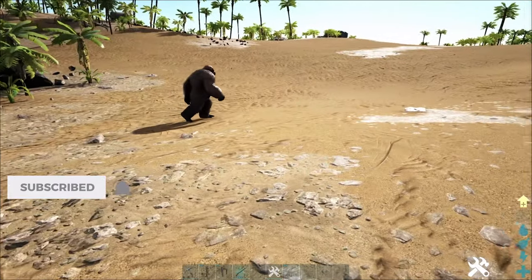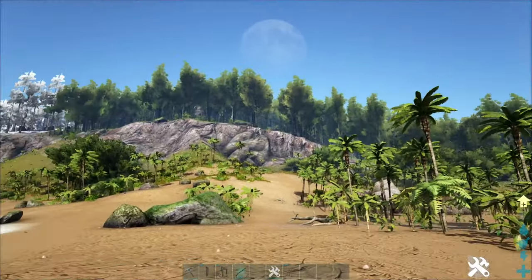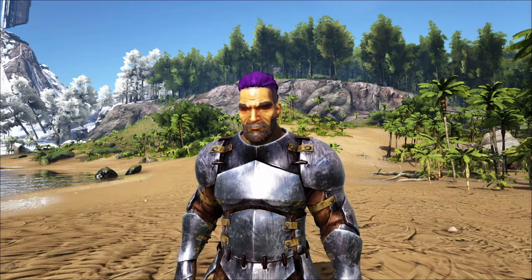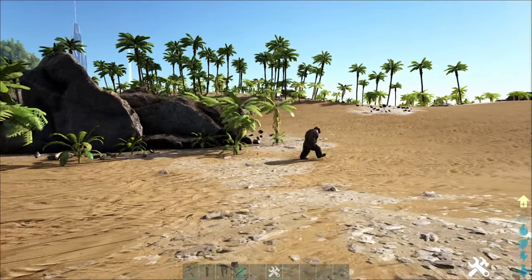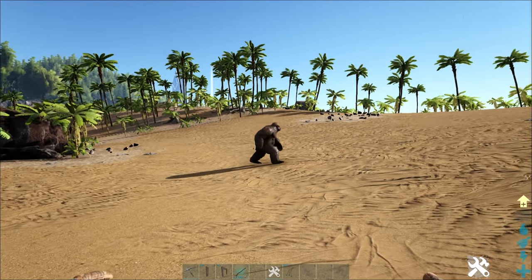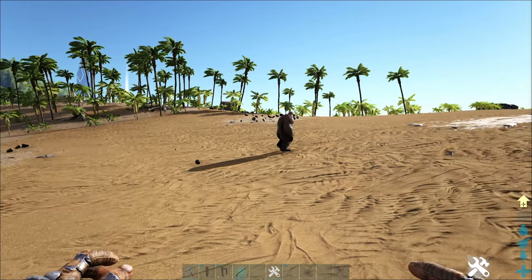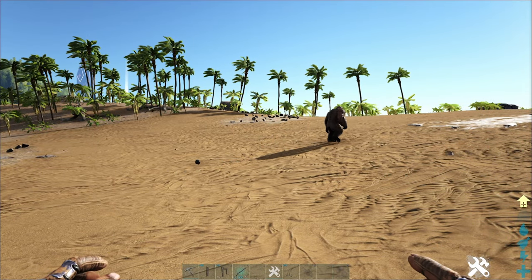The Gigantopithecus — you will find these mainly in forest biomes and redwoods. So keep that in mind. Redwoods and forest biomes. This guy is a passively tamed creature, so you have to feed it berries or kibble passively by going behind it. No knockouts required.